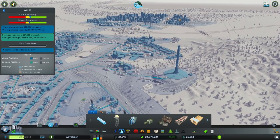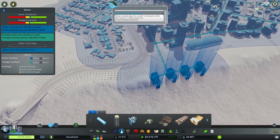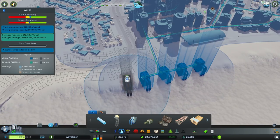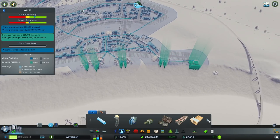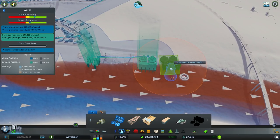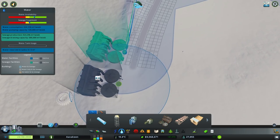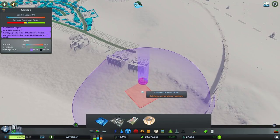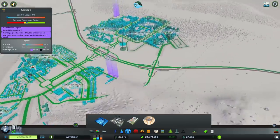Now, what else is going on? Water availability actually is a bit of an issue. Let's get a new pump just down about there, hook you up as well. We are bringing in a decent amount of money, so I'm not too concerned about this for the time being. We're going to go with another water treatment plant right down the bottom of the street there. Hook this up as well - that should be fine.